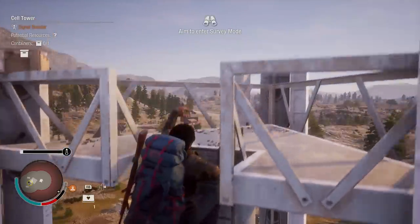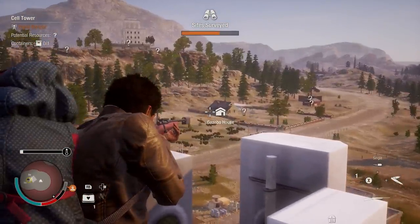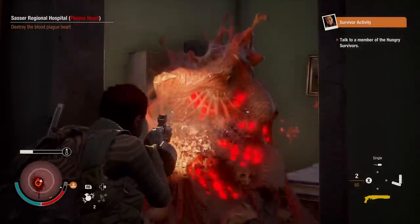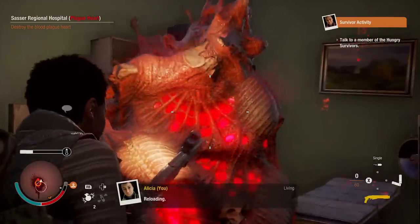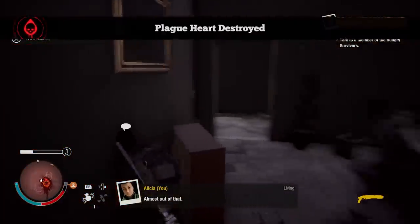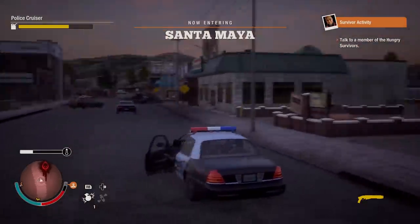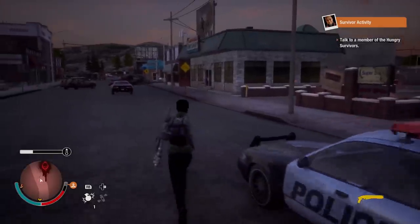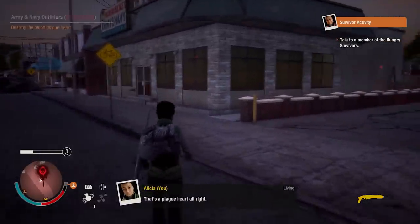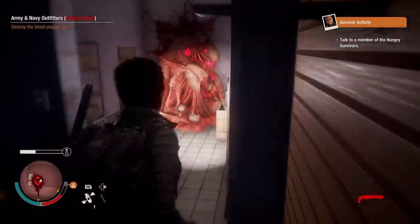To find a plague heart, your best bet is scouting your local area from a high surveying spot. To destroy it, you jog up and drop a grenade or three on it — which, like a standing backflip, is easier said than done, given how the plague heart is located in beautiful downtown Zombieville. To defeat the blood plague in a town, you must destroy all the plague hearts in it.